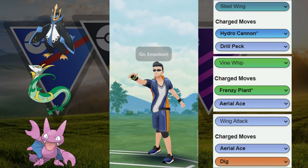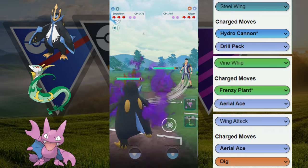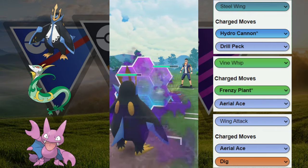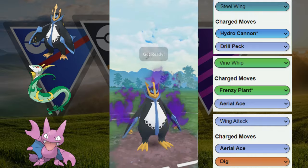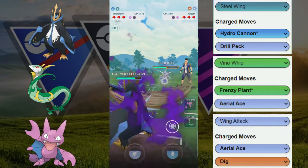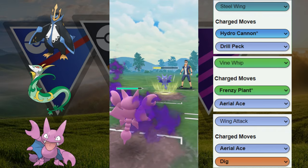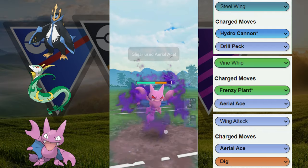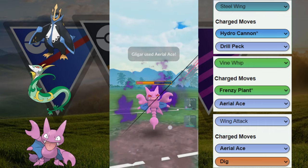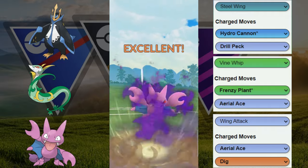Here we have Shadow Empoleon versus Gligar — alright, this is not bad. We make sure to throw our move on good timing, allow them to throw the first move, and we shield the correctly read Dig. Then we throw the Hydro Cannon — this is definitely going to get shielded, makes sense. Now we're trying to catch a move, but they did not throw, so our opponent is going to throw some good neutral Aerial Aces. They're staying in and throwing all their Gligar energy into our own Gligar.